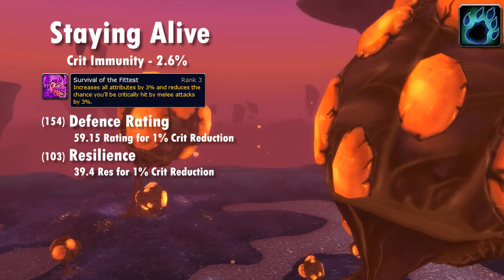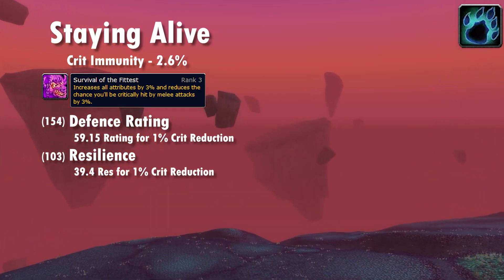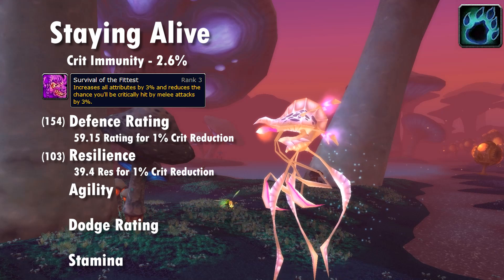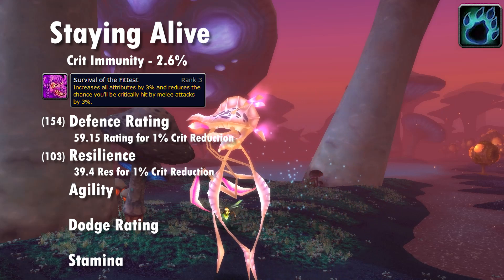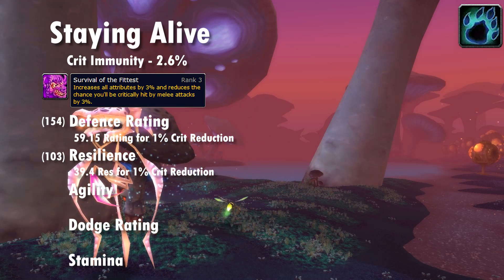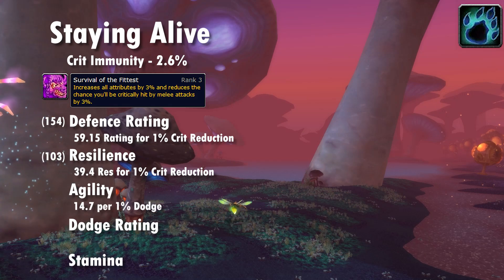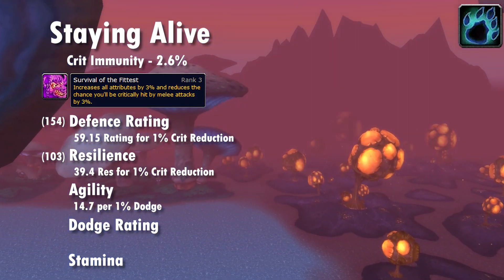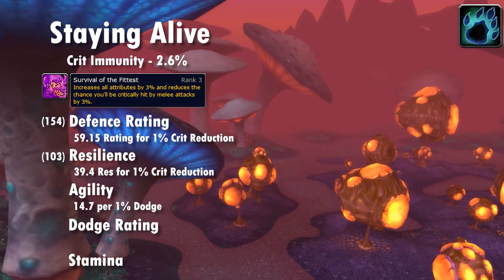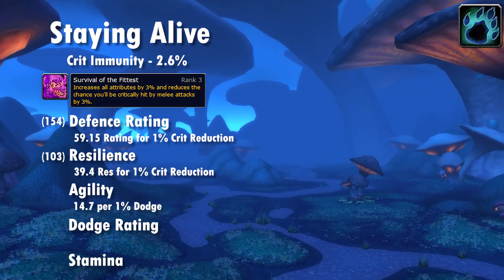Extra resilience is a dead stat so avoid that, but extra defense is fairly solid as you get more and more dodge — as you approach higher dodge percent the value actually increases. Agility is pretty much always the best stat: it provides threat via crits and the additional 10 rage from crits via the Primal Fury talent. Agility also pushes up our dodge by one percent for every 14.7 agility, and since increasing dodge chance gains value the more you get, agility is exceptional for both sides of the tanking role.